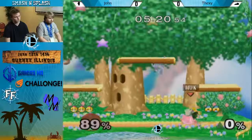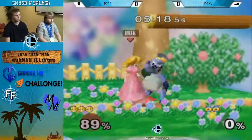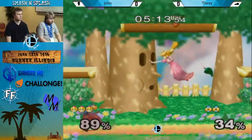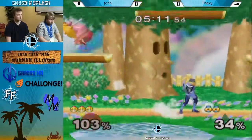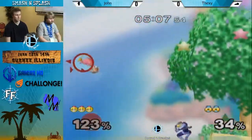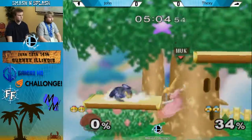Sheik has to do a lot of legwork in order to keep getting Peach off the level and eventually KO her. So generally Sheik does have the advantage in neutral, but she has to do more to close stuff out. If she ever ends up off the level she's in a huge disadvantage. Peach definitely has a lot more vertical area to recover from.